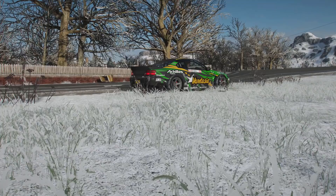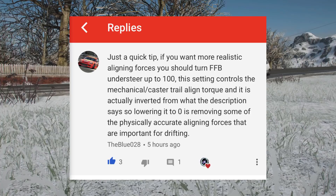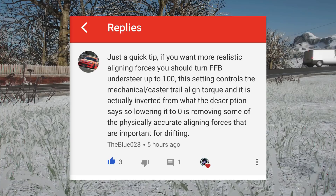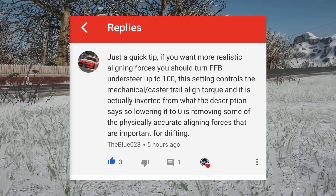I want to touch base on a comment from subscriber Blue028, who said: just a quick tip — if you want more realistic alignment forces for your wheel, you should put force feedback understeer to 100. This setting controls mechanical caster tail alignment torque and it is actually inverted from what the description says, so lowering it to zero removes physics-accurate aligning forces that are important for drifting.